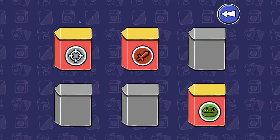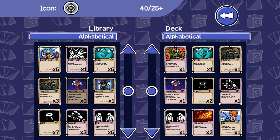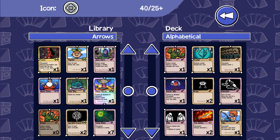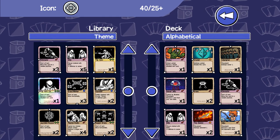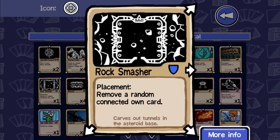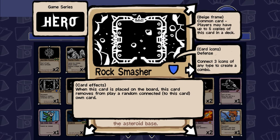I did some reorganizing in my decks as well. I won a hero card — I should probably order these by theme. I got this one, the Rock Smasher. Placement: remove a random connected own card. Carves out tunnels in the asteroid base. From hero core, I think.